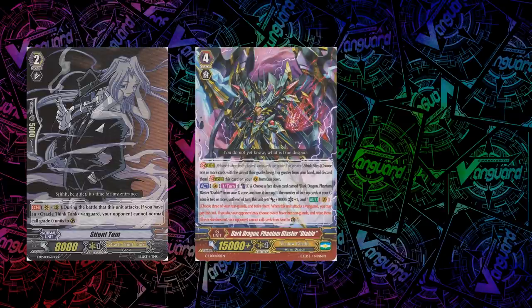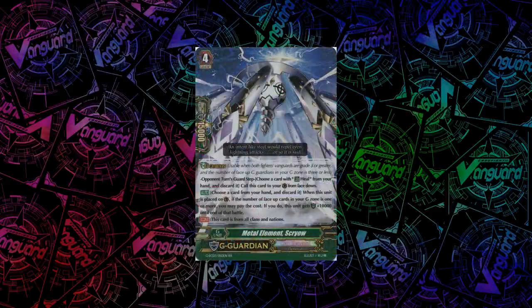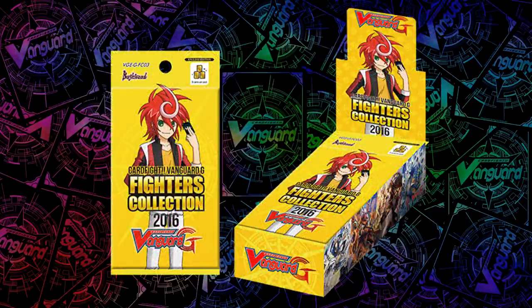It's time to tell Silent Tom, Phantom Blaster, Diablo, and Ragnaclock to chill out, because G-Guardians are here. Hello and welcome everyone to the set breakdown of Fighter Selection 2016, which introduces the brand new mechanic of G-Guardians.